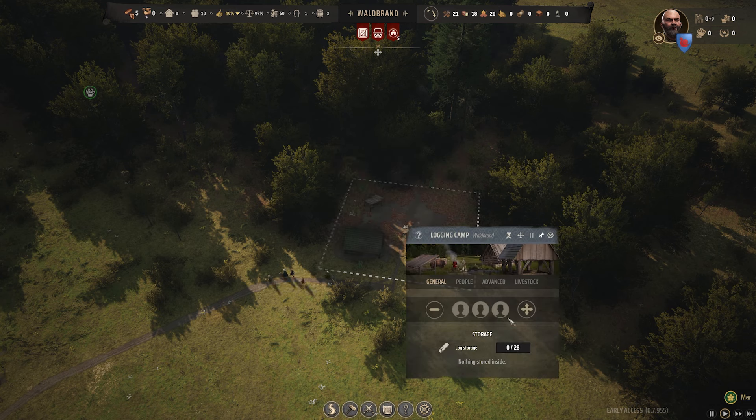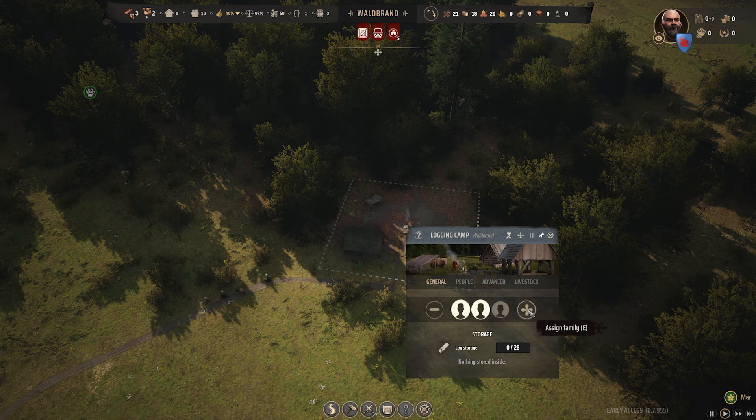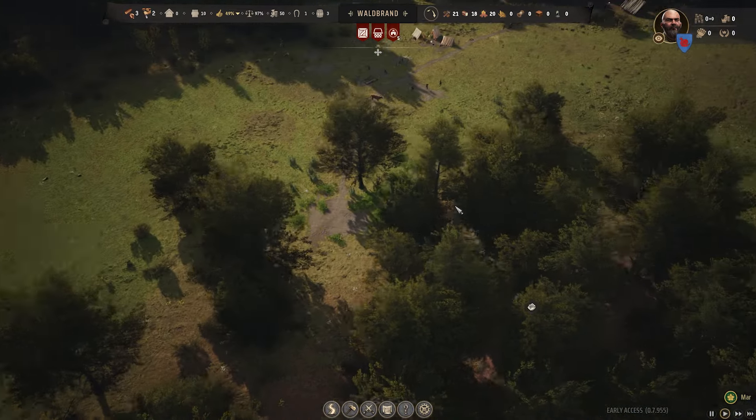So this is the logging camp — how many people do I actually have? Four families. There are three unassigned now. Don't need to assign anyone to the storage, obviously.